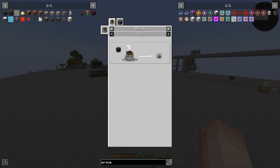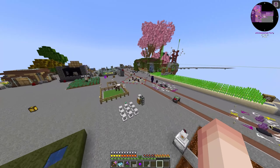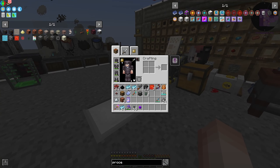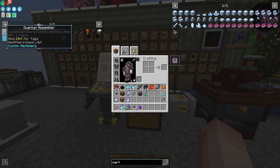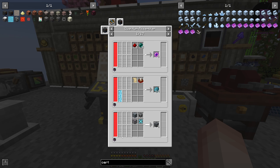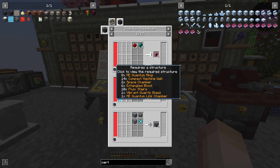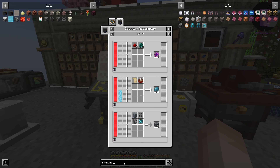The reasoning behind this is we're going to need a lot of processors for certain crafting, and the base of every single one of them is printed silicone. This will be used for a lot of different things. The main one being right now that we kind of want to get is — we want to get acceleration cards for our inscribers.